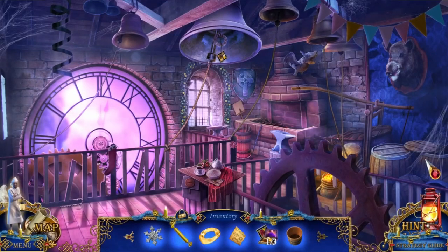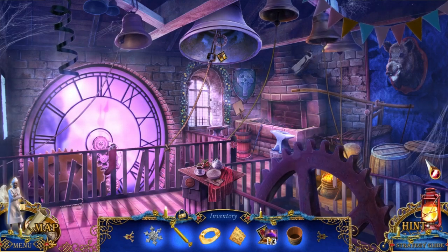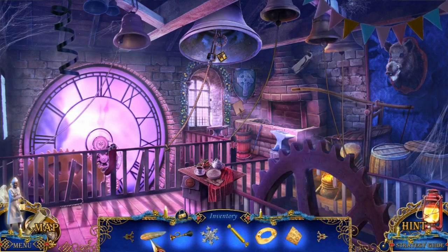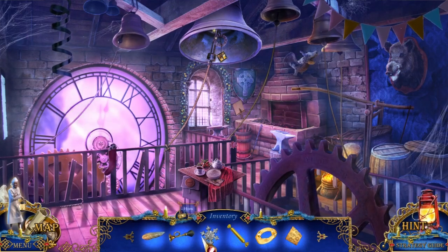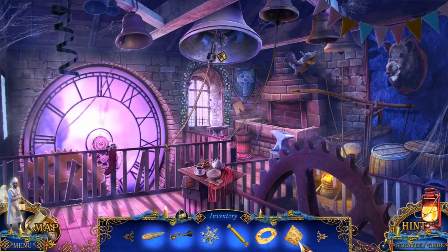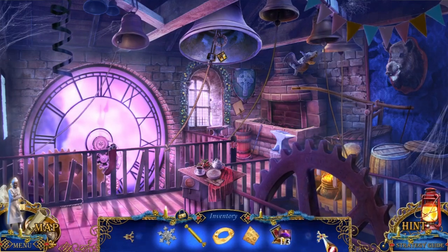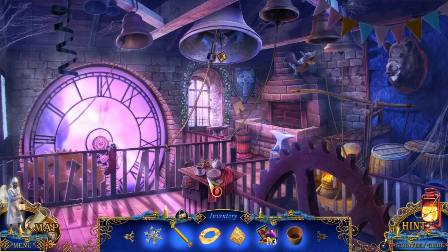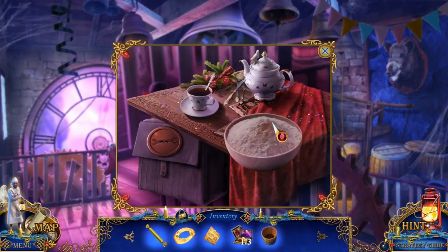We're in the bell tower. We hadn't looked in this room yet. Here's the melted ring. We also have a feather, a horn, a blue snowflake, some candy, the melted ring, smithy instructions, stained glass pieces, and an empty bucket. Let's see what else we can find.